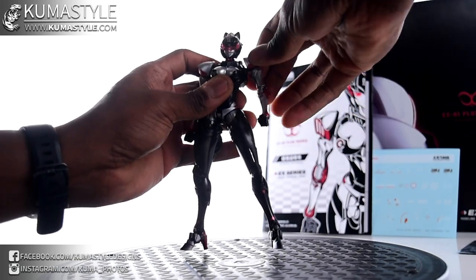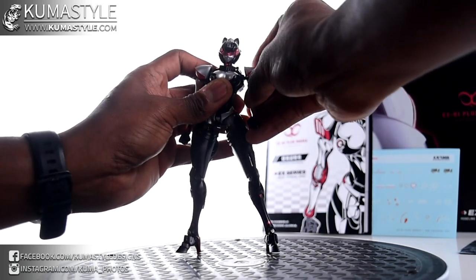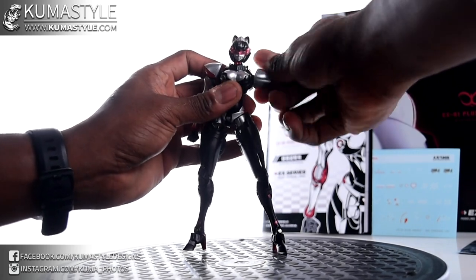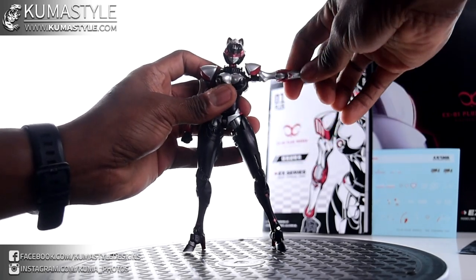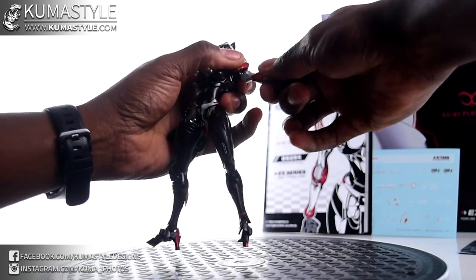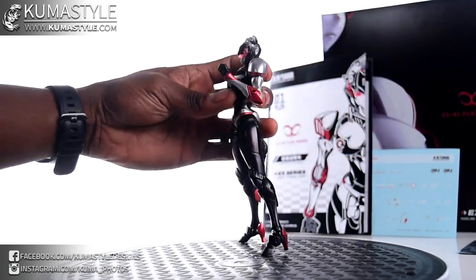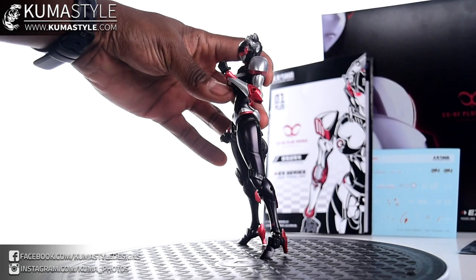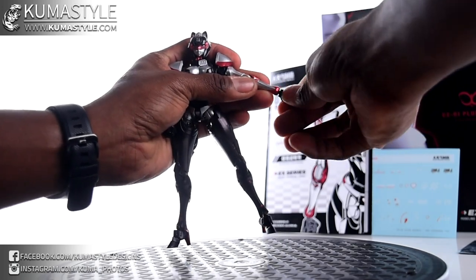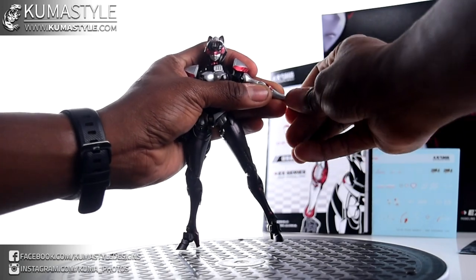360 degrees at the shoulder, parallel raise. Bicep swivel, 360 there. Single-jointed elbow but it goes past 45 degrees, so that's cool. Wrists go in via ball joint, so all the way rock as well as 360 swivel — that's really cool.